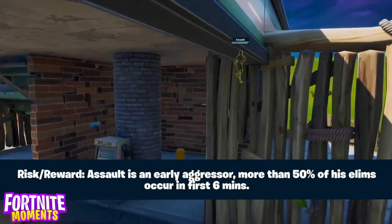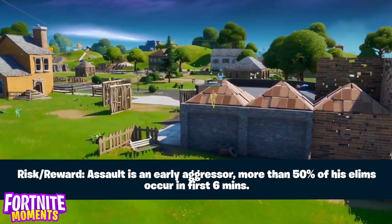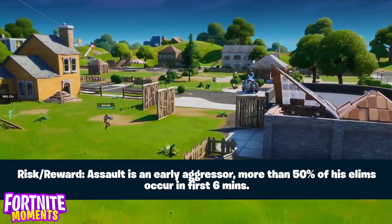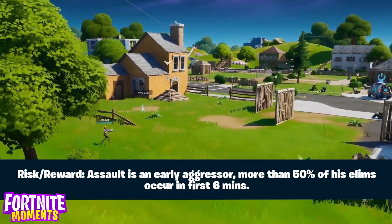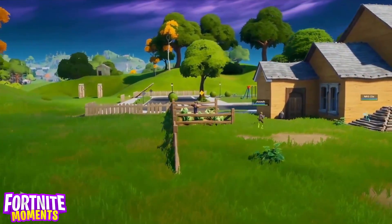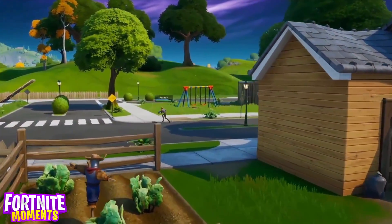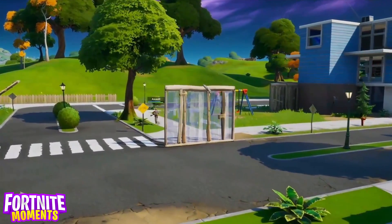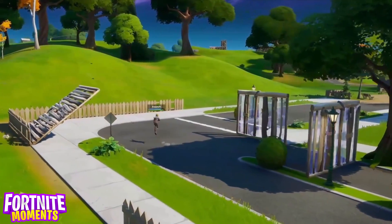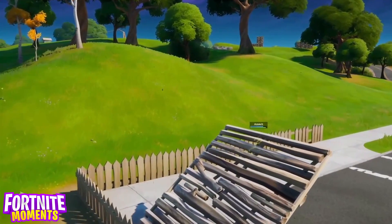Take a look here — risk versus reward. Assault is an early aggressor. More than 50% of his eliminations occur in the first six minutes. And you're looking at Assault right now on your map just outside of Pleasant Park. Assault is absolutely underrated, and you can see that he frags off in these early game situations. If this is going to play true, Klix might be in a world of trouble because he's running right past the Klix house. Klix is just hanging out at his base and location, tries to catch a little bit of an ambush onto Assault, but he's not going to fall for it. Instead, he's backing up now to play for better positioning and favor the zone.